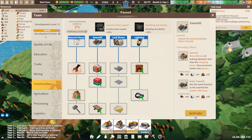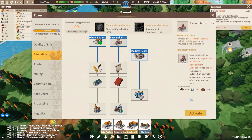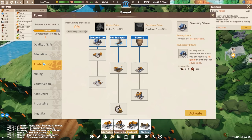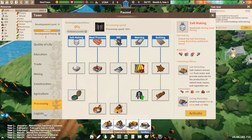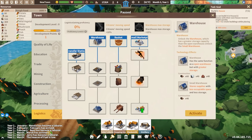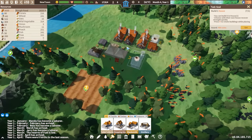Let's go ahead and buy out the sawmill as one technology. As far as quality of life — clean water, sand mining, and so on. Police station, don't need that right now. Let's go ahead and research the research institute so I'll be able to get faster points when the time comes. And then beyond that, let's save our points for now. The warehouse would be very tempting, but I think we'll hold off on that for the moment.